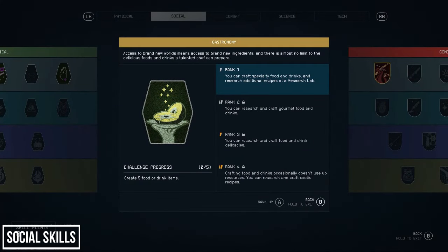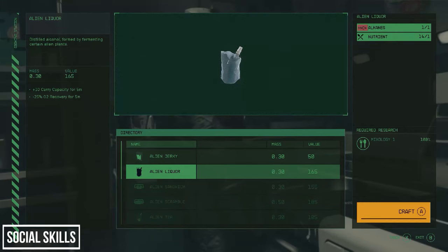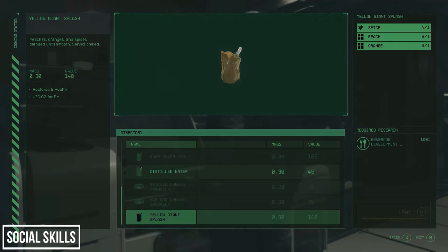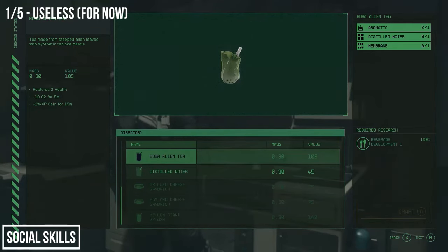Next is the Gastronomy perk, and unless I'm missing something, I have to say I'm a little disappointed. The perk gives you access to new recipes which you can research and craft at cooking stations. My hope was something like Skyrim's Alchemy — some recipes being really valuable or unlocking cool new benefits. But I didn't find anything of note. If you want your character to enjoy a carbonara or alien stir fry after fighting off enemies on a frozen moon, invest in this perk. But otherwise, it's pretty useless.